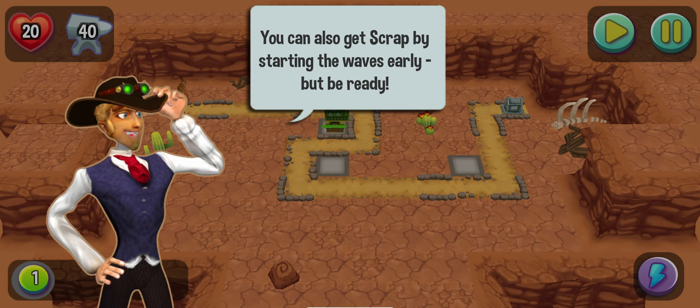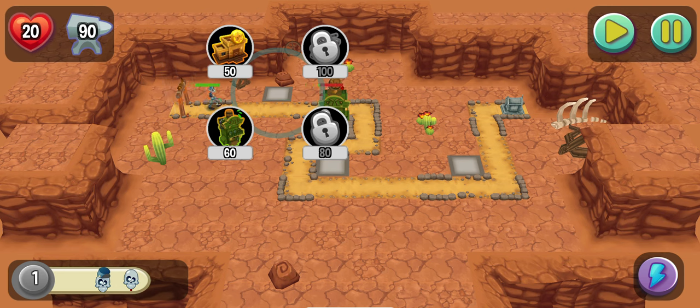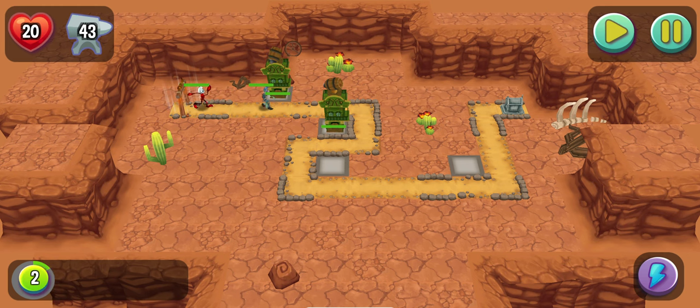You can also scrap by starting the waves early, but be ready. The zombie is hitting the tower — the first tower is not being attacked, the second is. That even number of towers will be attacked — that's really an implementation detail. Lives did not decrease when a zombie hit the tower.